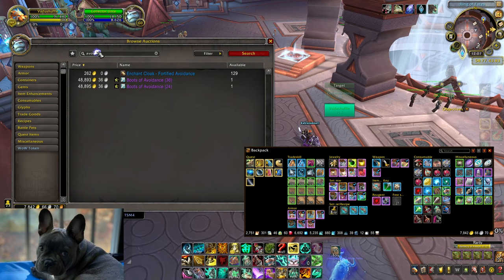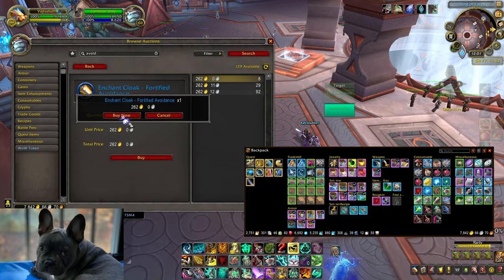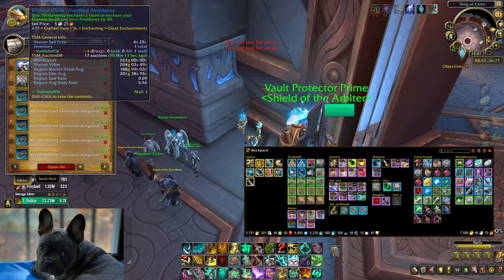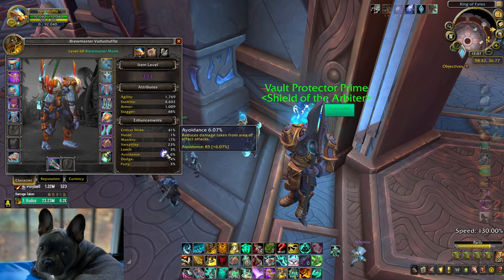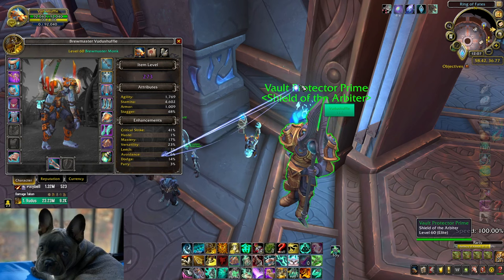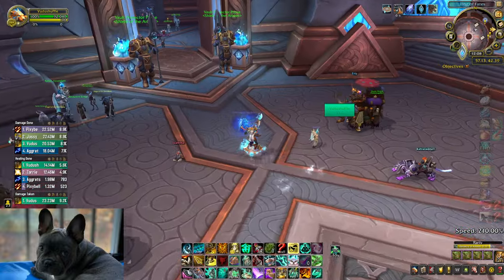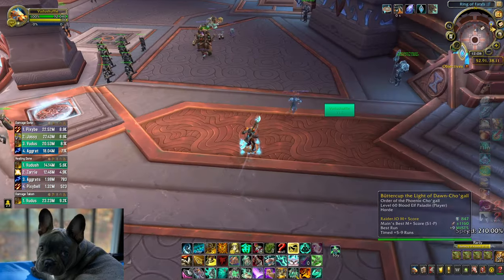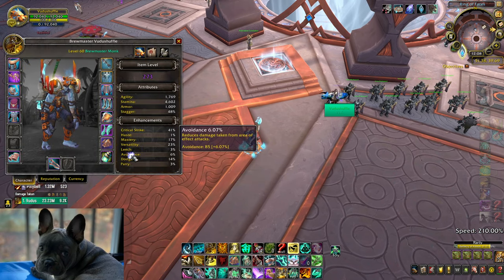For your tank, if you're anybody except maybe a warlock — get the fortified and fortified avoidance enchant. It's free damage reduction against so much stuff. Avoidance, by the way, is not like parry or dodge — I think it's horrible they named the stat this — but it's damage reduction from area effect attacks, and that includes a lot of things, mostly soaks. Pretty much any pulse damage from raid bosses, anything that hits multiple targets. And for this expansion you can actually go over the 20% previous cap that was on avoidance.